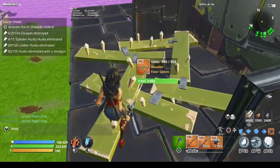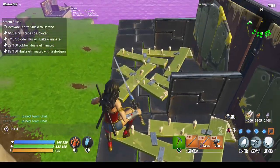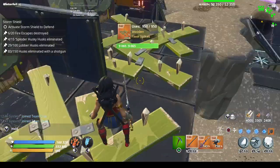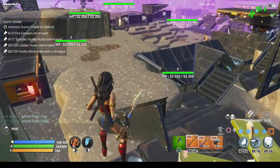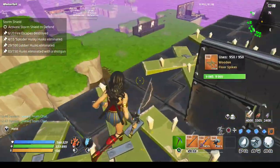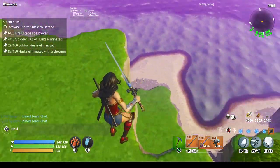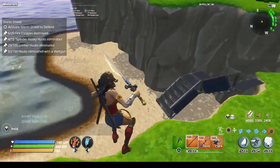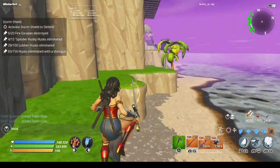I've got damage floor spikes — crit damage, crit rating, damage, and healing. Everything gets hit down at the devil, and I've got this edited stair where they walk up and down this area here.